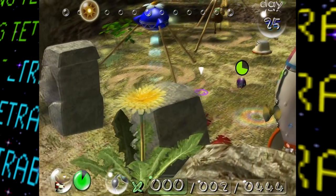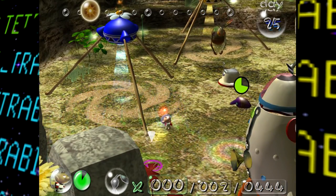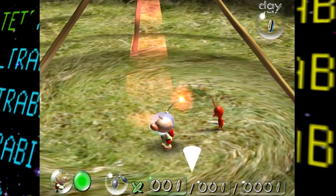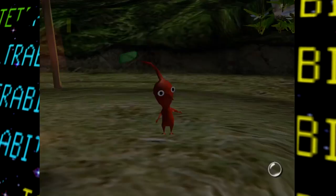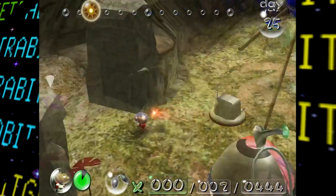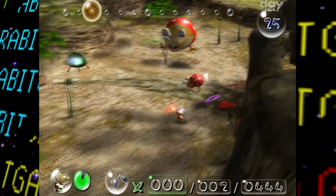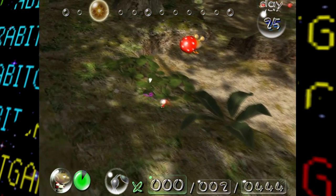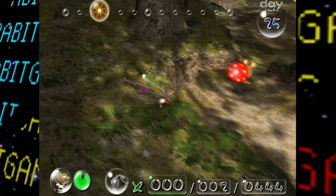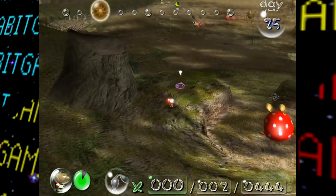Next up, Pikmin has a lone audio file that goes unused. This short jingle is believed to have been once planned to be heard when Olimar encounters Pikmin for the first time in the game. Let's have a quick listen. I don't know about you guys, but to me it kinda sorta sounds like the treasure chest opening jingle from the Legend of Zelda games.